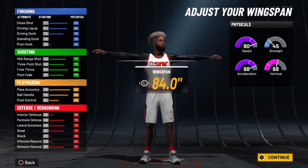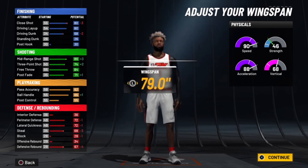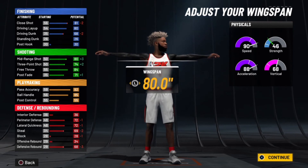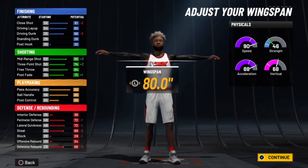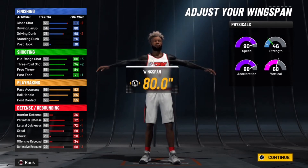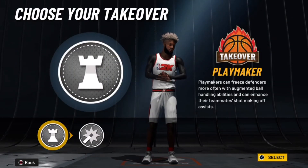For the wingspan, I wanted to max it out first, but then I didn't. And I didn't want to put it at minimum wingspan either. So I went with 80 wingspan, just because I won't get way too bad on the defensive side, you know.